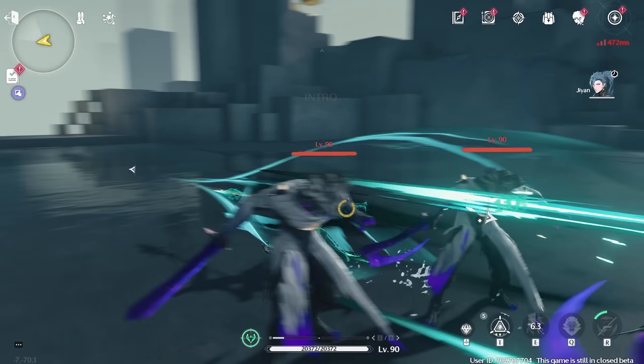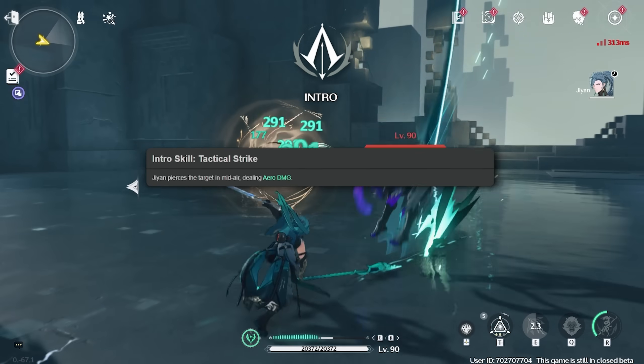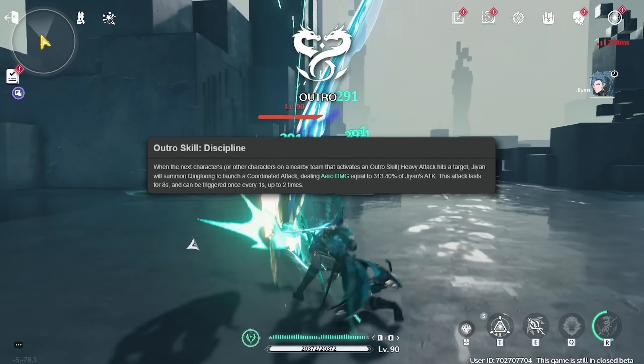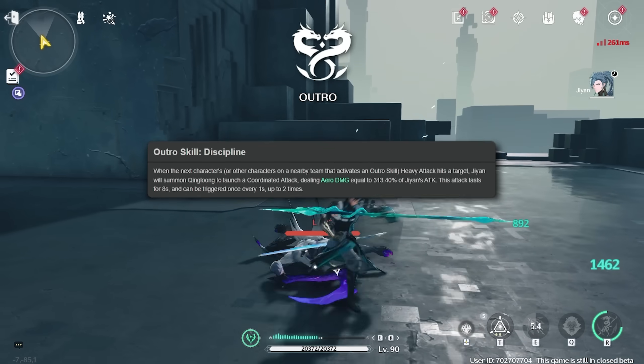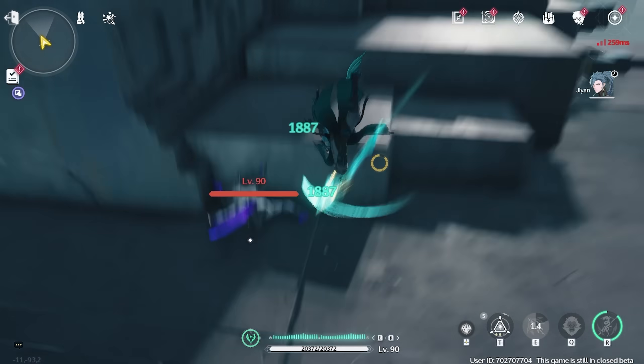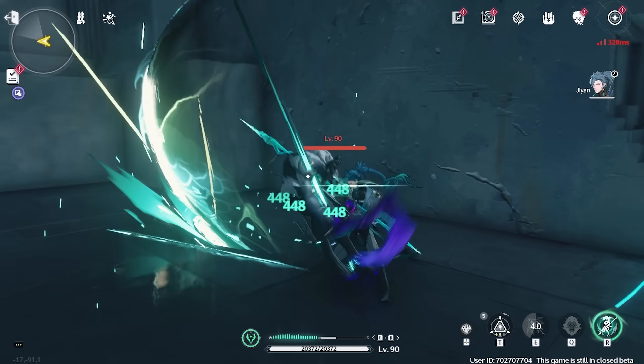While in his ultimate state, his skill no longer consumes Resolve and deals additional damage. His intro skill is a Plunge, which gives him 30 Resolve and does some damage to surrounding enemies. For the outro, if the next character coming in hits a target with a heavy attack, Ji-Yan will do a follow-up for some medium damage up to twice within 8 seconds. His inherent skills, Heavenly Balance and Tempest Taming, basically grant him a permanent 10% attack and 12% crit damage.